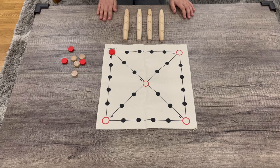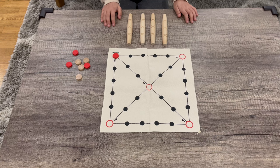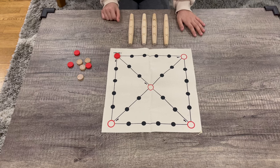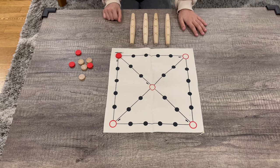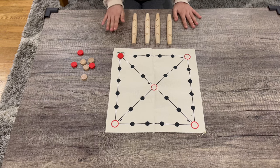The four wooden sticks have a flat side and a round side. The round side has X marks on them. So when you throw all four wooden sticks, how it lands determines how many spaces you move up.